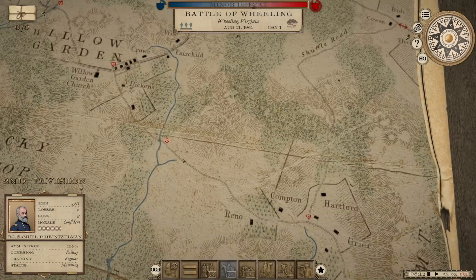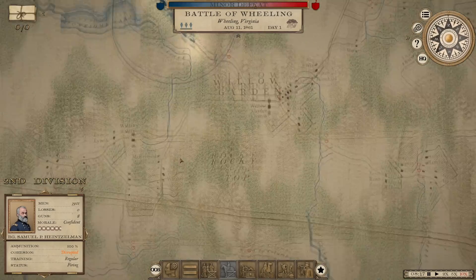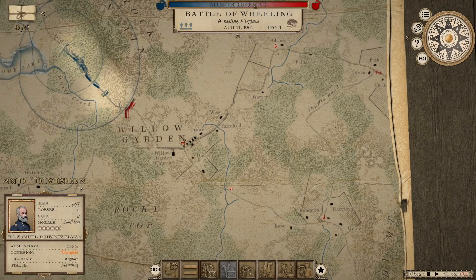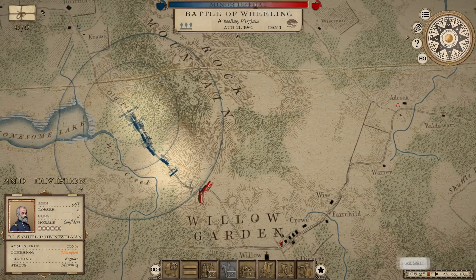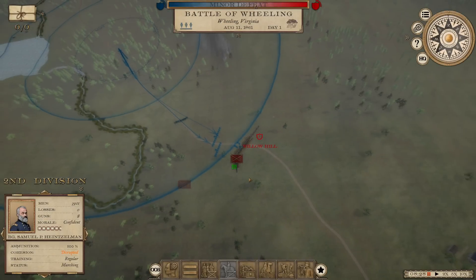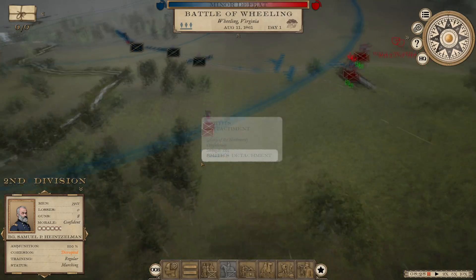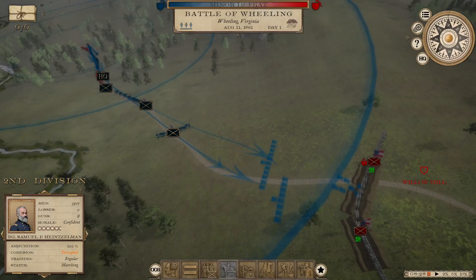We've detected the enemy — they're deployed on Willow Hill. We can see there are two brigades of enemy troops, and they are in trenches by the looks of it. There's also a detachment on the river here guarding their flank. That is a pretty cunning position for these boys to be in. General Grant, you're going to halt your formation and form into single line.